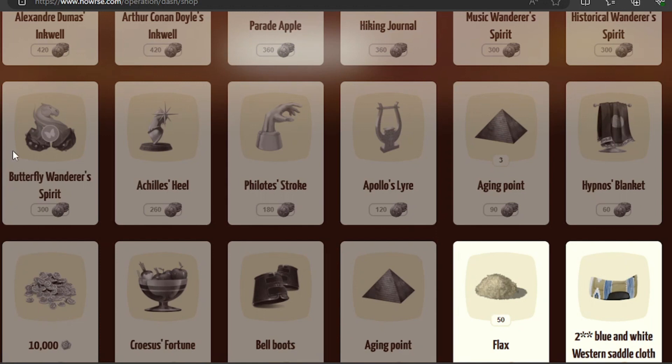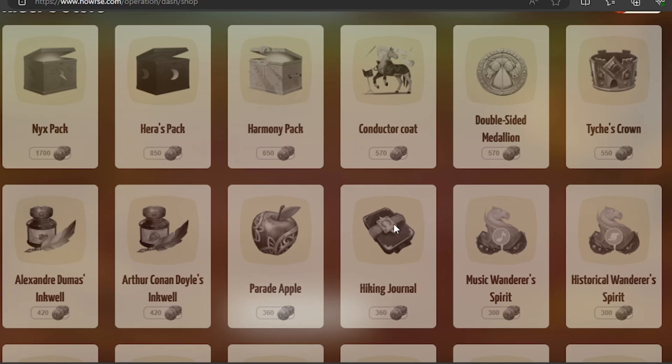There are also three different wandering spirits: hiking journal, parade apple, the two inkwells, a crown, double-sided medallion, conductor coat, harmony pack, harris pack, and nyx pack. Personally, I don't like these prizes — they're just not worth it. The only things of any real worth here are the nyx pack, the harris pack, and the harmony pack.